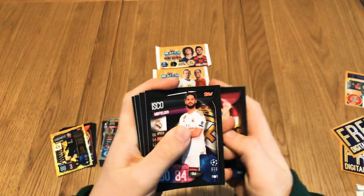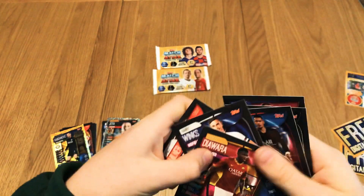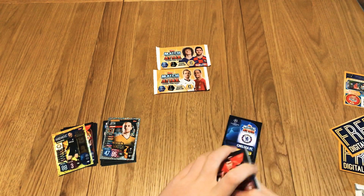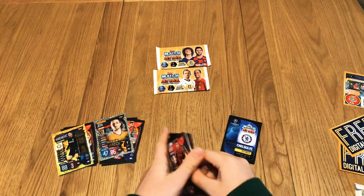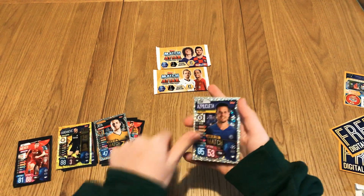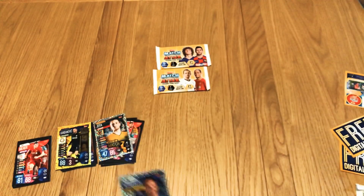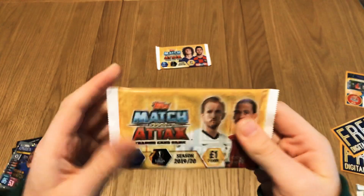Pack three: Ter Stegen, Isco, Elora, Duara, Winks, and Milner. The insert is a Chelsea defender — Asper Coletta, Man of the Match, 95 on his defense.